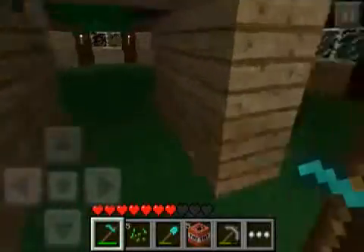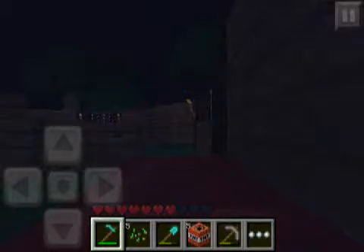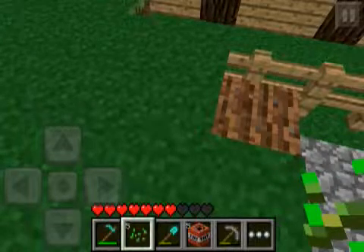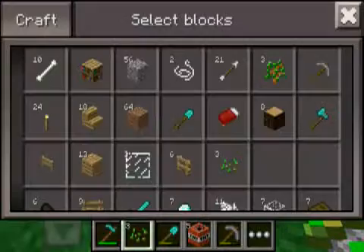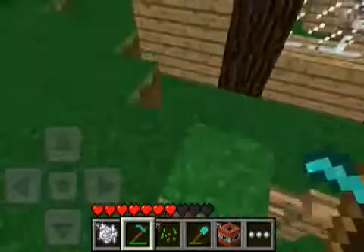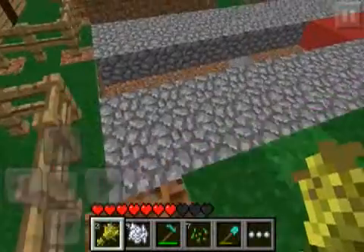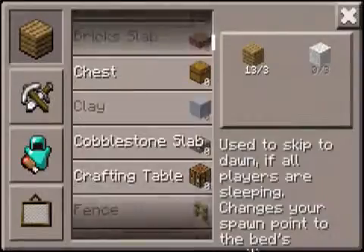For faster farming you would need bone meal, so grab some bone meal before you go and plant. Let me brighten this up a little bit. Now that we are in a bright surrounding, you want to plant your seeds and use bone meal on them, or if you want to wait you can. Then grab your wheat and craft bread with the crafting table — the crafting table is required.